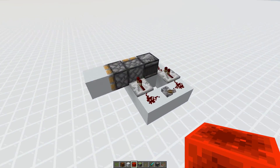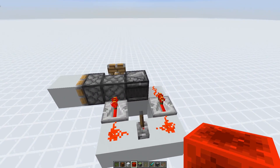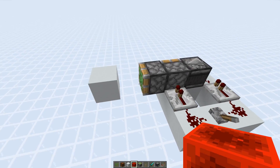Here we have another setup, a stationary one — pretty much the same problem. If I depower this now, the observer picks it up and powers the retracting piston base, and the piston right next to it gets a one-tick pulse.